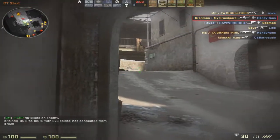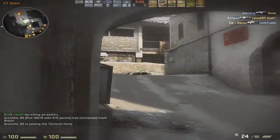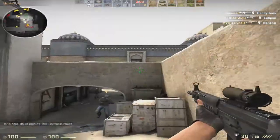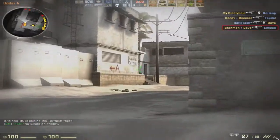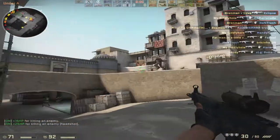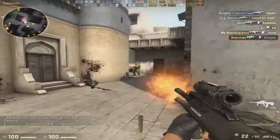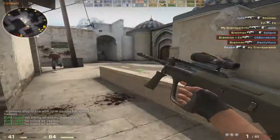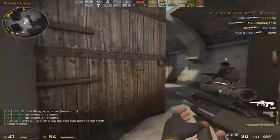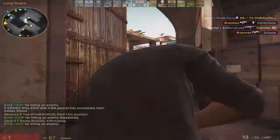Moving on to the scoped weapons. This is the SG — one of the scoped assault rifles, and this one is for the terrorist side only. The spray is actually really controllable and the scope is really accurate. I tend to prefer the AK and the M4s personally, but the scoped weapons are actually pretty good. Here you can see me mow those guys down with the AUG — the AUG has a really controllable spray. Just deathmatch with all the weapons; practice makes perfect.